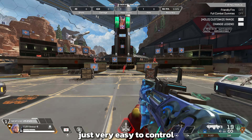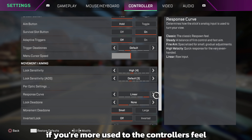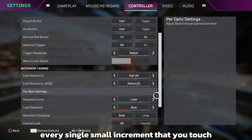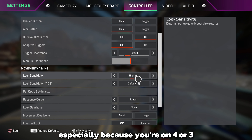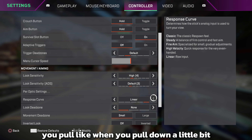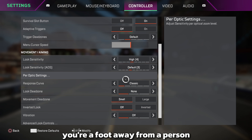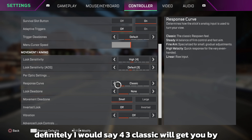4/3 is definitely still meta; 3 is very easy to control. For response curve, stick between linear or classic. Linear is better if you're comfortable with the controller feel and want it more sensitive — it's raw input, one-to-one, every small increment you touch the controller directly reflects. It feels way more reactive. Recoil is also easier to control on linear because a small pull down registers as a larger pull. Classic is great for point-blank range where the aim assist drags a lot.